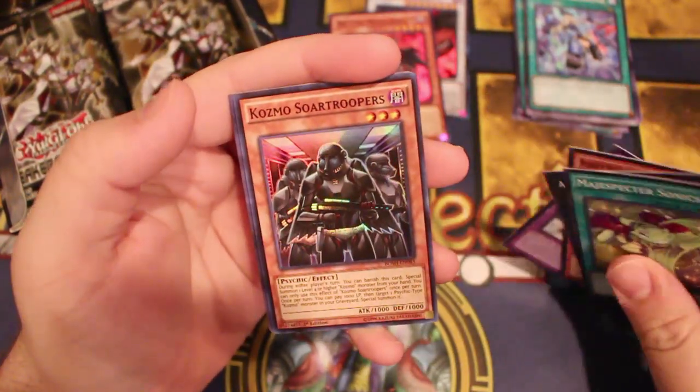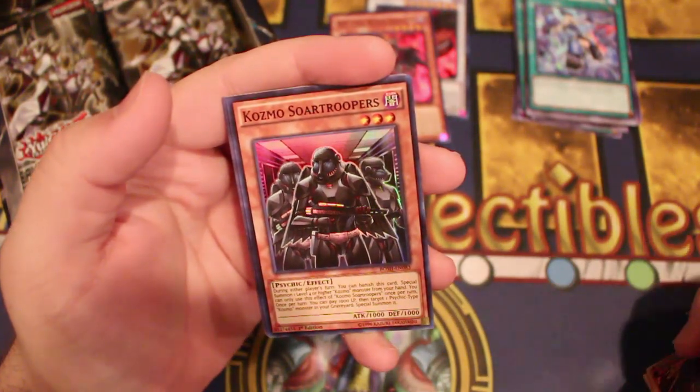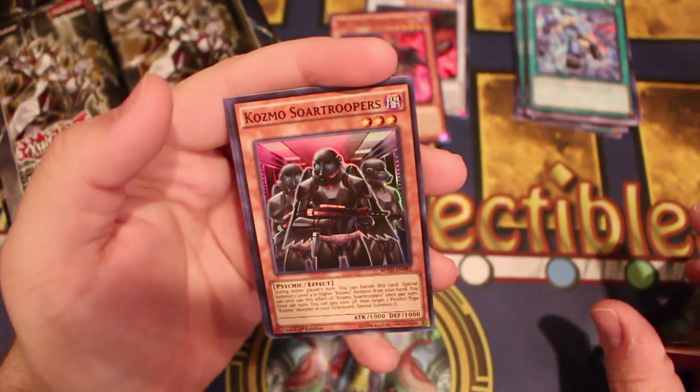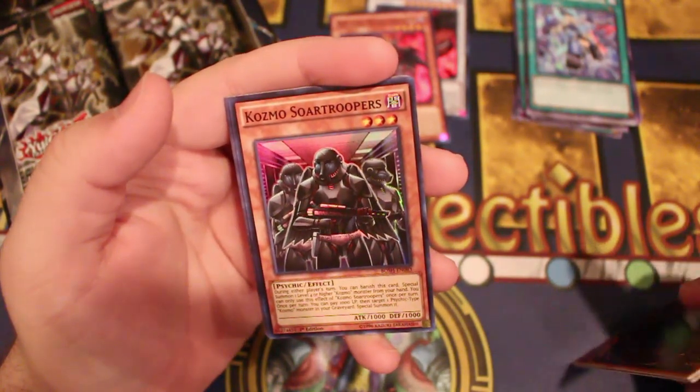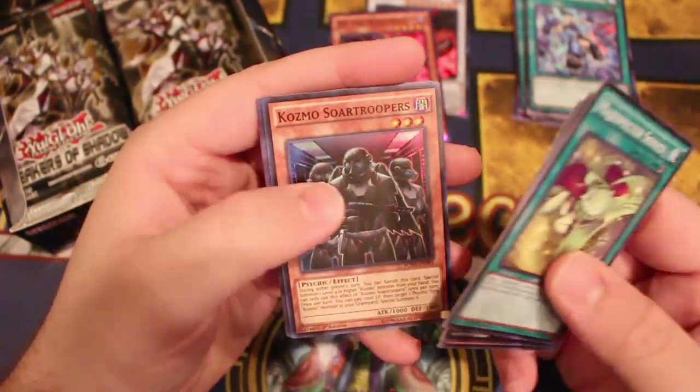Oh, we got Dinosaur! Cosmosaur Troopers — during either player's turn, you can banish this card to special summon one level 4 or higher Cosmo monster from your hand, and you can only use that effect once per turn. Also, you can pay a thousand life points to target one Psychic Cosmo monster from your graveyard and special summon it.